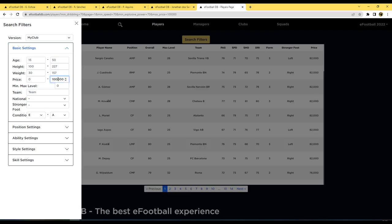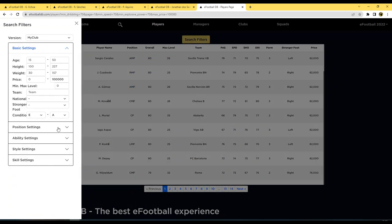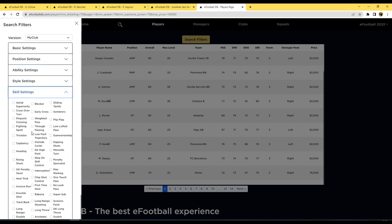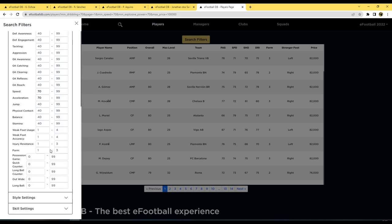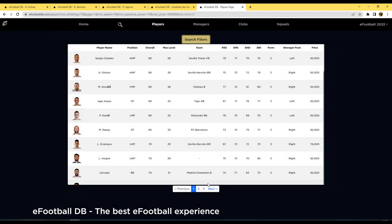On eFootballDB you can set search filters for price, min/max level, position, and ability — say 70 dribbling, 70 speed, 70 acceleration, under 100,000 coins — and it updates in real time. You can refine by position, skills like super sub, and form like unwavering. Results are sorted by price and player value. Make sure to subscribe, check out eFootballDB.com — link in the description — and let me know your feedback. Talk to you later!